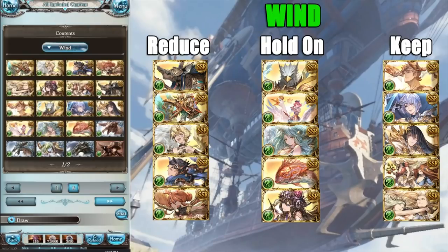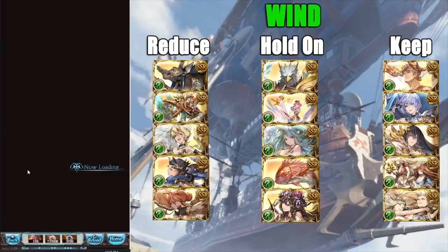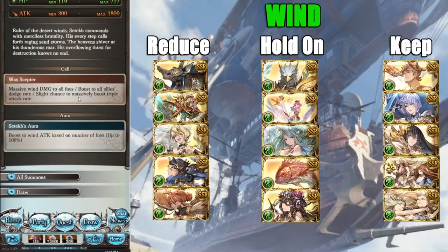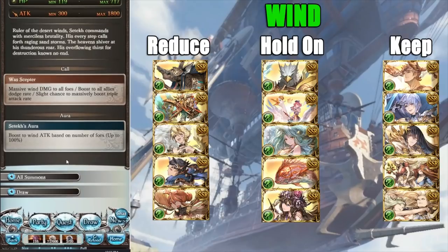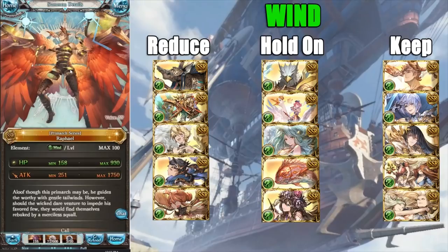We have Morrigna, who is the bungle for wind — I'll always tell you to keep your bungles, as they could be very useful in the upcoming high dragons. Now, Setekh was actually very useful on release as it was the main way to get wind attack up at summon, coming in at 90 base up to 130 depending on the number of enemies. However, with power creep and Grimnir coming out, it fell off. The one turn of guaranteed triple attack isn't really worth it in wind anymore when you have units like Nio and Monkey providing more than enough TA, so I'd recommend reducing it. After that we have Raphael, another non-ticketable summon for wind — you should always keep non-ticketables. It's also a primal mark, which is more reason to keep it.